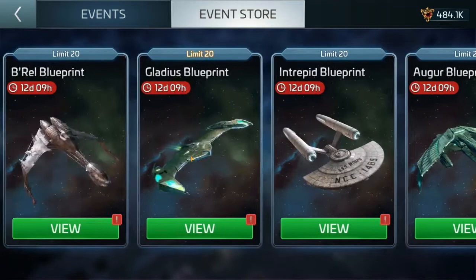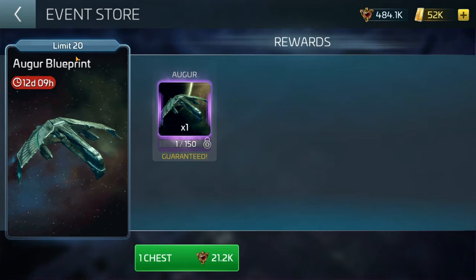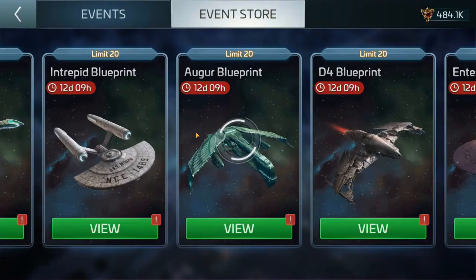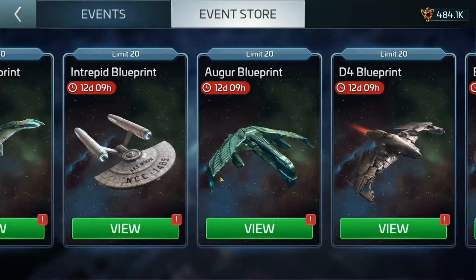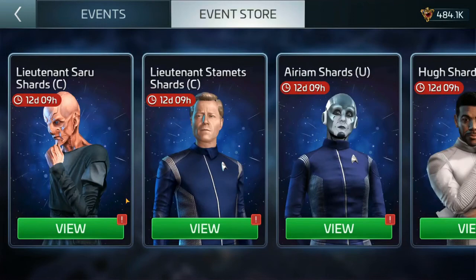But to just flat-out buy them — you can only buy 20 of some and up to 50 of others — 20 isn't even half. For example, the Augur: 21.2k for 20 blueprints. That would blow my entire slush fund on 20 blueprints. I'm very wishy-washy when it comes to ship blueprints, but if you were going to buy them, only do it if you're close to putting that ship in the oven.